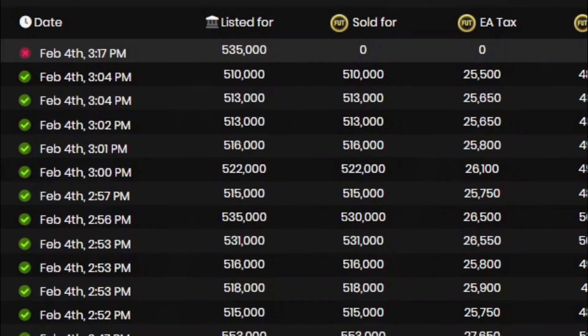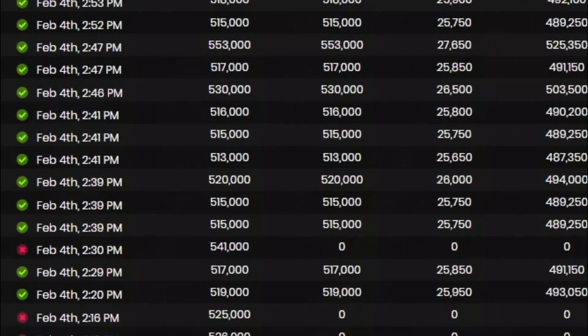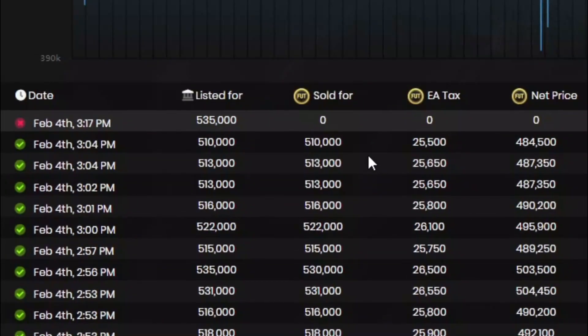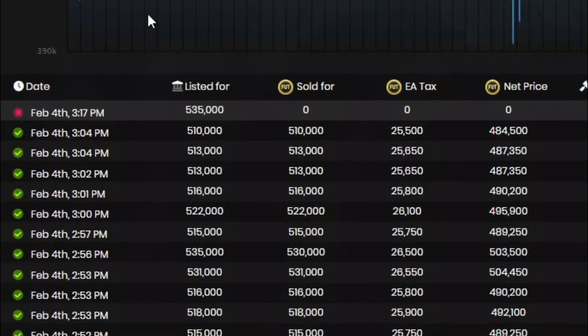So it's all about just finding those buy zones. With high demand cards on PlayStation, you see how much gets bought in such a short amount of time. When you find those low points and hit those snipes, you can make some serious coins.